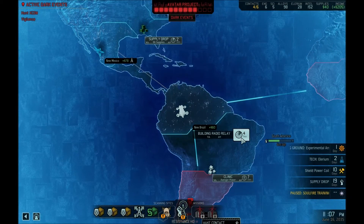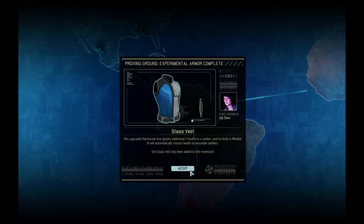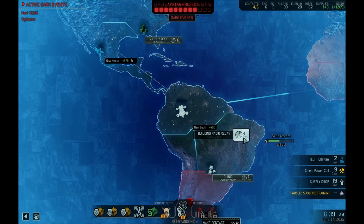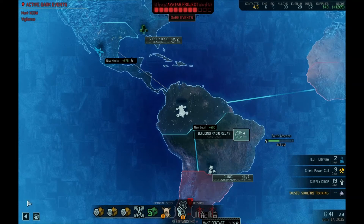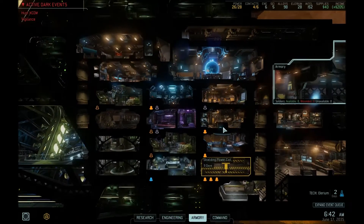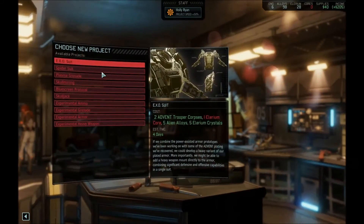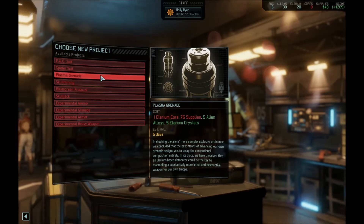It's going to take four full days, which is annoying. Experimental armor - Stasis Vest: grants two additional health to a soldier and its built-in Medkit will automatically restore health to wounded soldiers. That'll be very handy to have. Nothing's been built in the Proven Ground, so I need to choose a project, but I don't have any Illyrium cores.